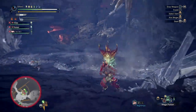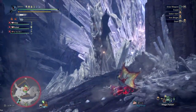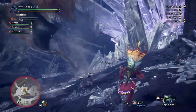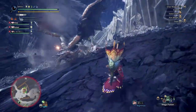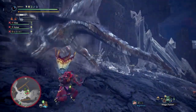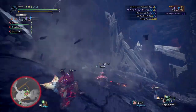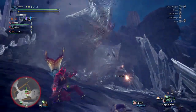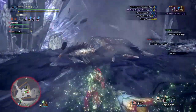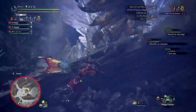You can also swap out the paralysis jewels for agent prolonger jewels to increase the sharpness duration a bit longer. This depends on whether you want faster paralysis buildup or longer white sharpness uptime — meaning more damage from the white sharpness multiplier. Overall this is a solid set, great for multiplayer and solo, though nothing too game-changing since the songs remain situational and sharpness can still run out quickly if you don't make full use of the duration. This set likely can't be improved further without sacrificing damage, but future new armor skills could potentially change that.